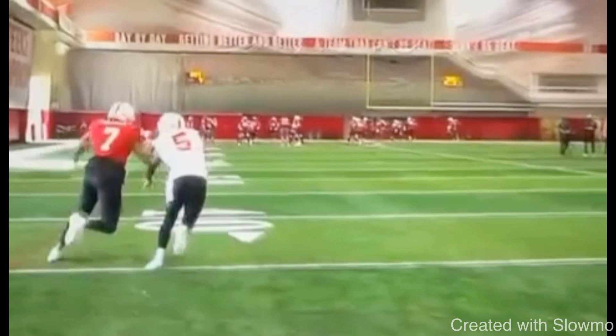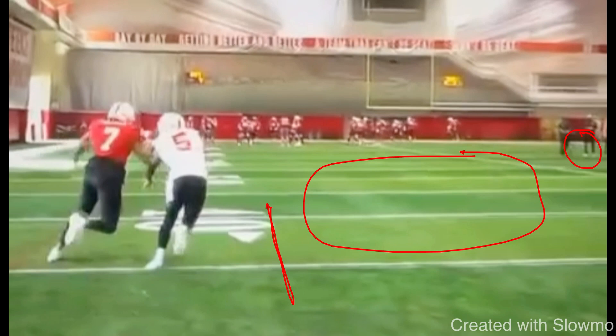That is textbook right there. If the DB was running hip to hip and the hand fighting didn't go well, he'd put his hand on the back of his hip or shoulder and slip right underneath to still run that dig with plenty of space. When running a dig at the top of the numbers, you cannot catch the ball past the opposite hash — you have to catch it in this window, because that is what we're trying to set up. That is how spacing works.